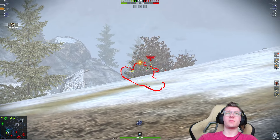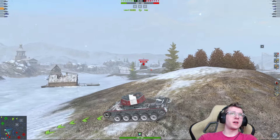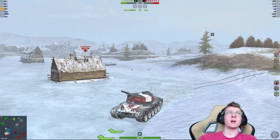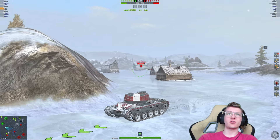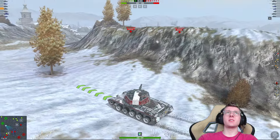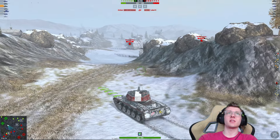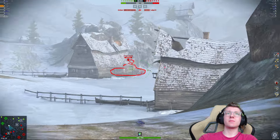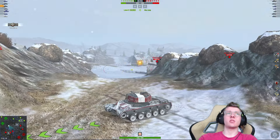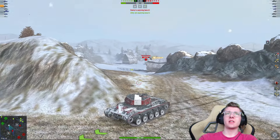We're going to aim at the 50B and get a pen into his tank — 283, pretty low roll. Right now I'm thinking of leaving. I'm not sure what to do here, especially to help in this situation. The Boshation played a little overaggressive. We're going to see if I can get some shells into the WZ-114. There we go — 326 damage shot into his vehicle, not bad. We're going to aim at the WZ again, but that one did miss.